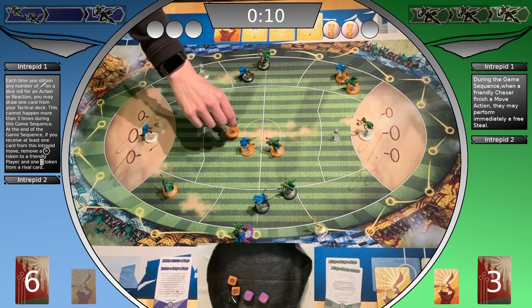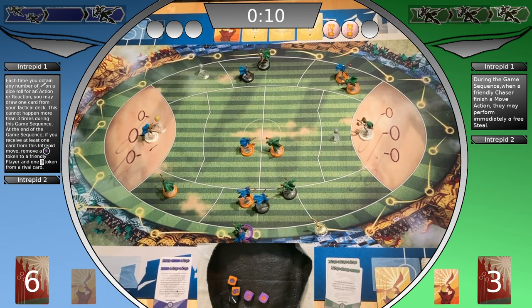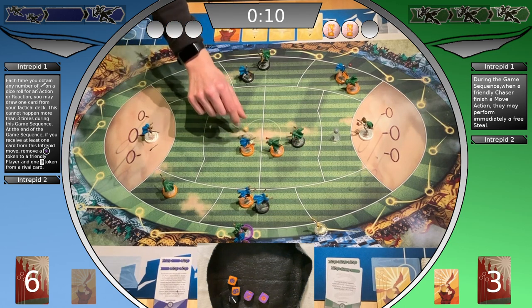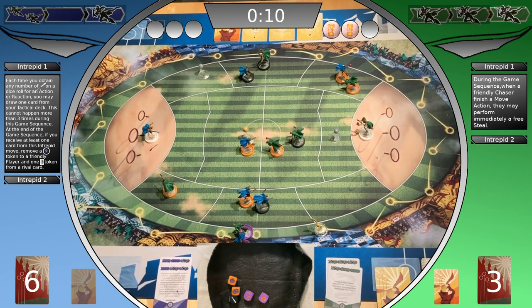The keeper kickoff happens. Ravenclaw shifts a player and Slytherin shifts a player, and a free pass is performed. Bludger movement: Slytherin is defending and moves a bludger — it attacks the Ravenclaw chaser. He tries to maneuver and fails. The Ravenclaw player rerolls the black die, still fails. Ravenclaw moves a bludger towards the Slytherin beater. He tries a defense reaction, which is barely successful. Tactical cards are discarded.